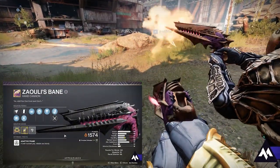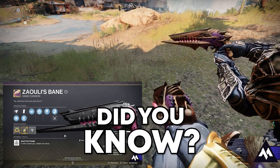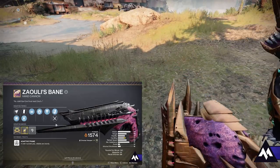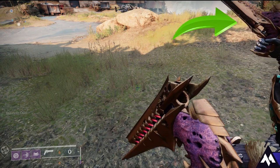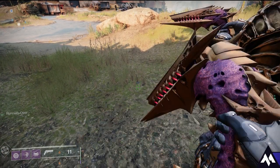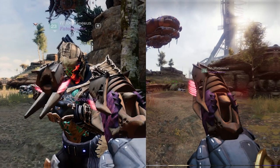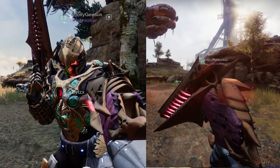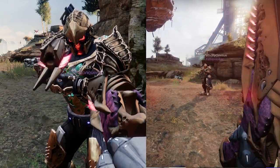Zavouli's Bane hand cannon is one of the hot weapons to get from the raid. But did you know it actually has a glitch? Its reload animation is bugged. Watch this in slow motion — in third person, the person is opening it up like a normal hand cannon and then flicking it off to the side, which is completely borked. While this doesn't affect anything, it's just kind of a fun little glitch.